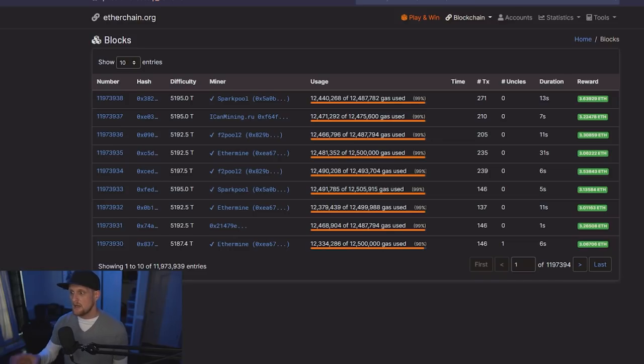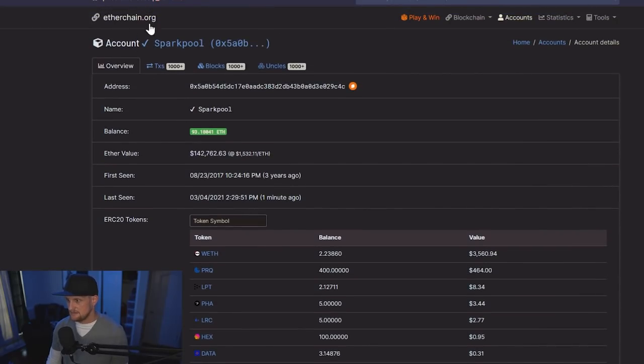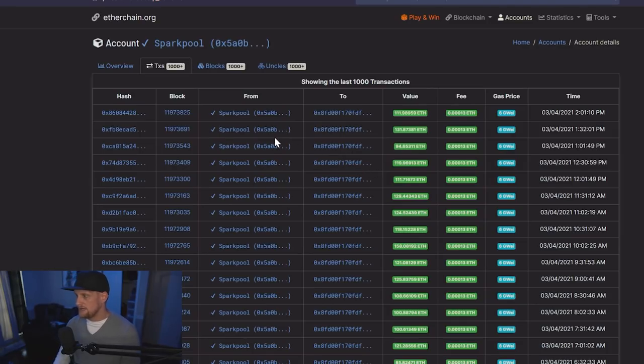What I've done here is set up a little example — you guys can go to etherchain.org and browse different blocks. As you can see, we have a list of solved blocks with rewards varying: 3.6, 3.2, 3.3 — they vary because of the fees. You can click into a specific block to see the miner, such as Spark Pool, and review which blocks they've solved and what fees were paid.